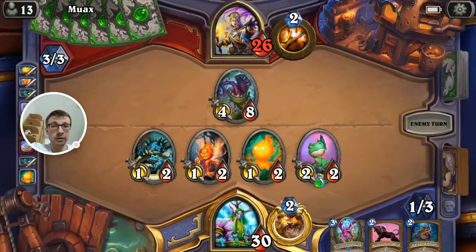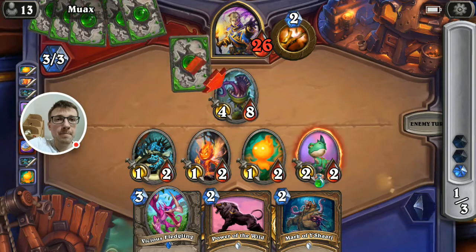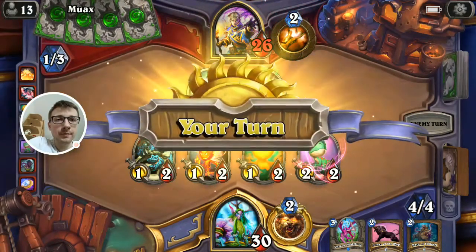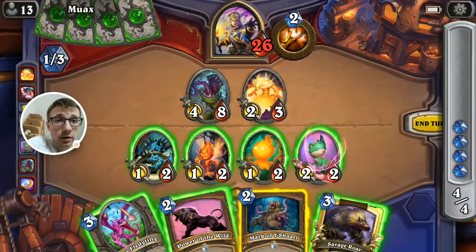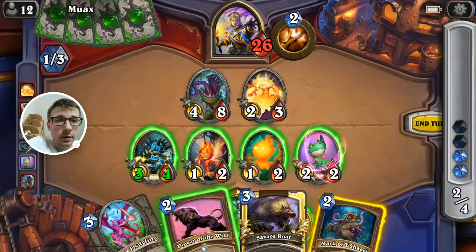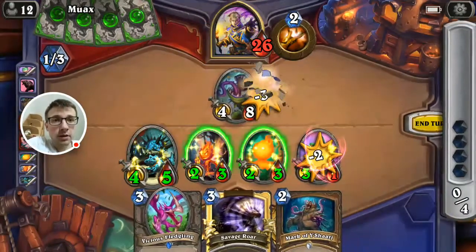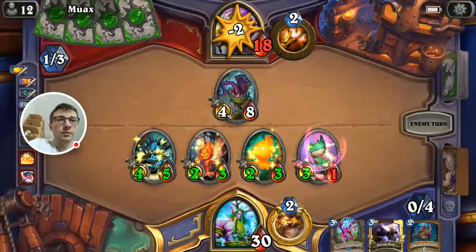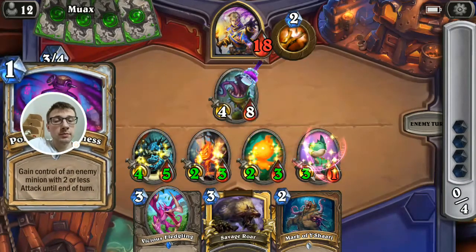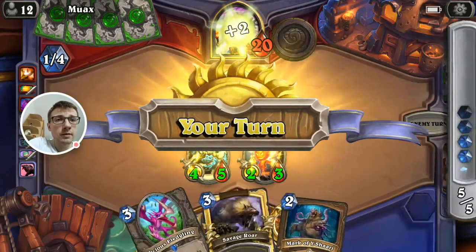All right, so next turn hopefully we could go for Mark and Power of the Wild. All right, let's go for this guy. Now we're gonna buff him like this, clear this guy because he can be really annoying, and go fast. Next turn is turn five — we could go for Savage Roar and Mark for some nasty damage. So we can go for Fledgling — it's fine as well.